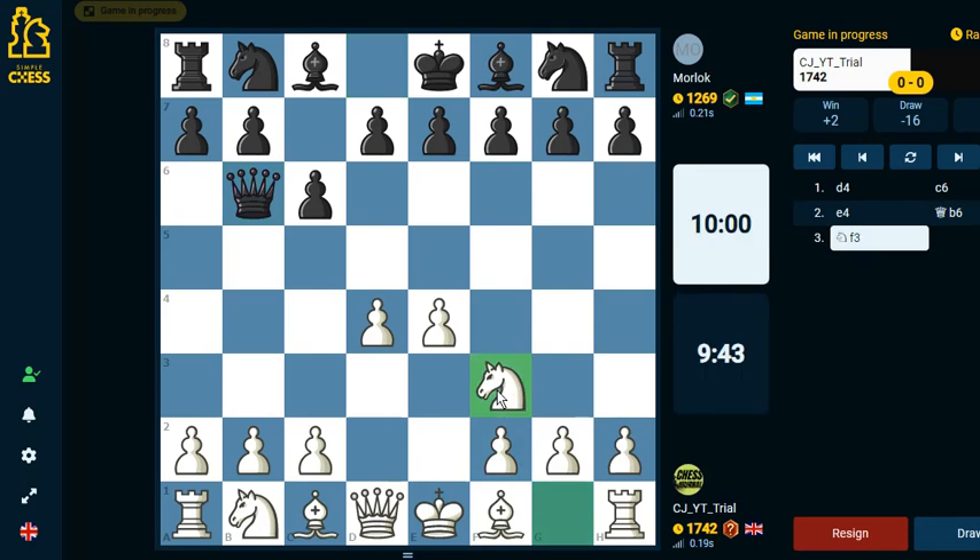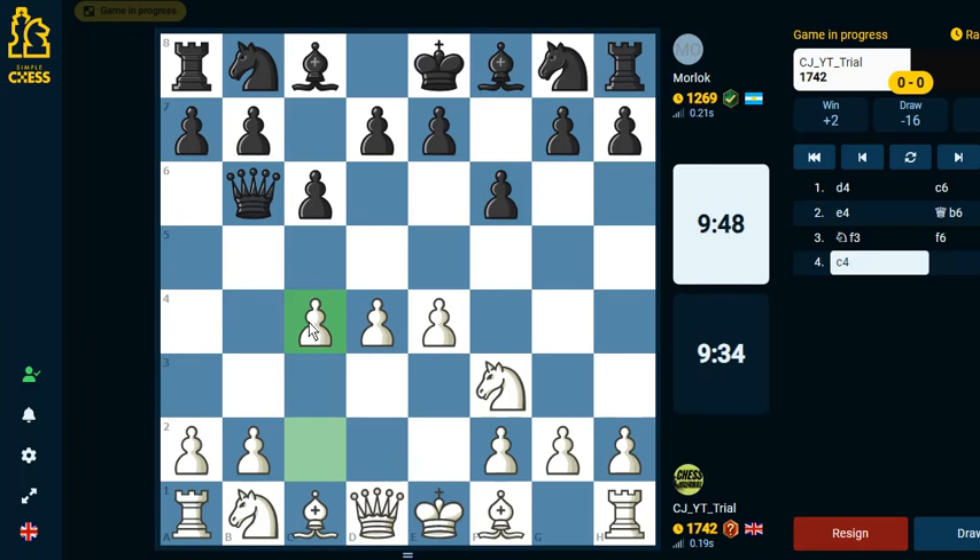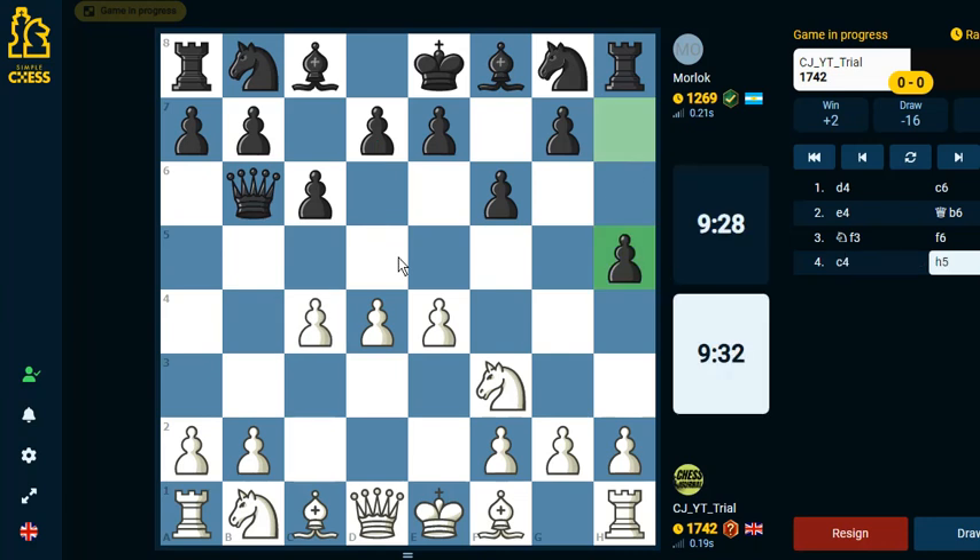They probably don't know much about the opening or don't study openings a lot. So what we're going to do is simply stick to our setup-based method — bishop goes here, this bishop goes here. We could play here but that is a super weakening move. I'm just going to grab space by playing c4. I don't know if this is a weird sort of Caro-Kann. In the Caro-Kann defense you should play h5 as the second move.